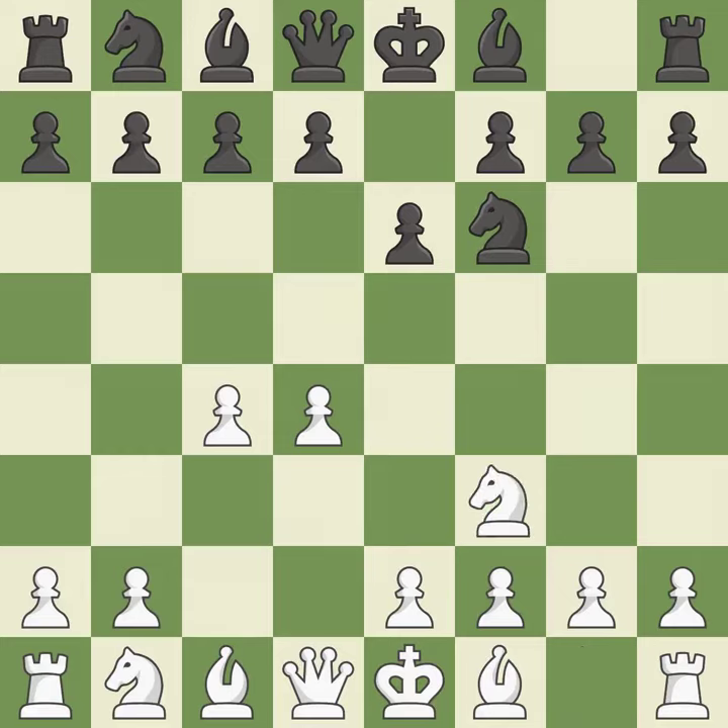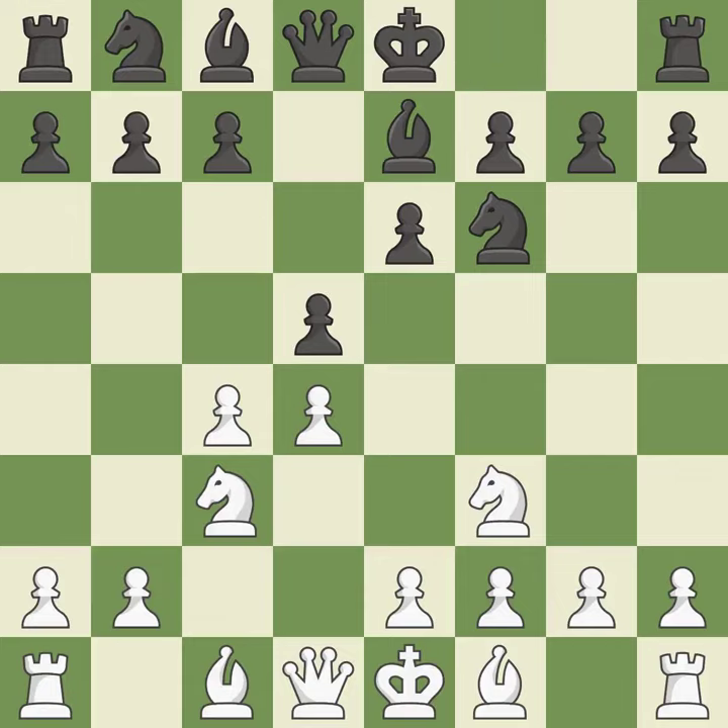Nf3 develops toward the center, putting pressure on the e5 square and adding another defender to the d4 pawn. As it occupies space in the center, attacks the c4 pawn, and aids in maintaining control of the e4 square. A knight moves out of its beginning square and into the action. Be7 develops the bishop, supports the knight on f6, and prepares castling.